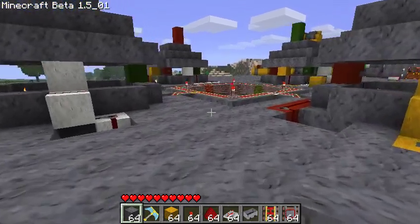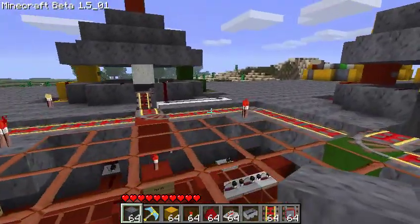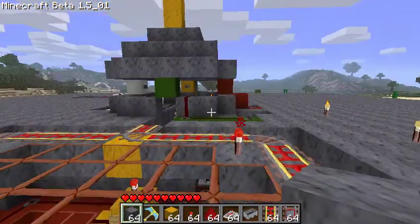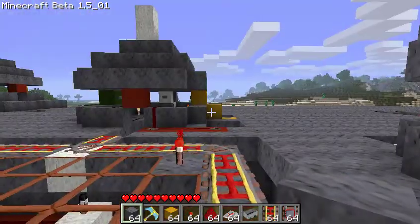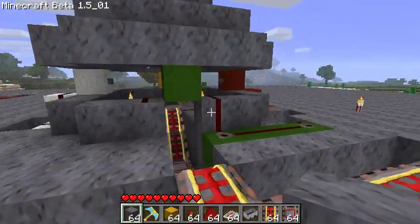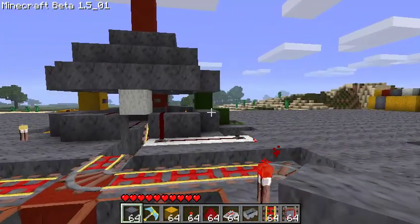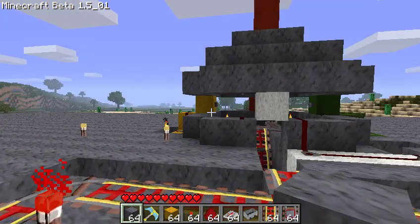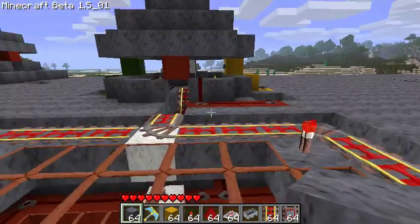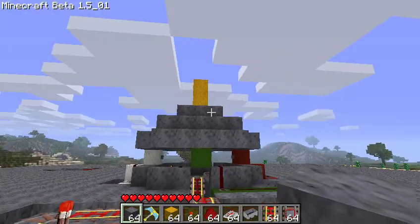This is a four-substation, four-directional mine cart station using powered rails. Essentially, each one of these stations can get a cart to any of the other stations, including itself. Red is north, green is east, orange wool — which looks yellow in this pack for whatever reason — is west, and white is south. Each one of these towers is marked by one of those cardinal directions.